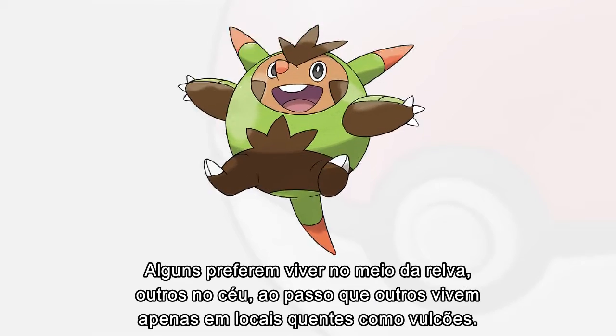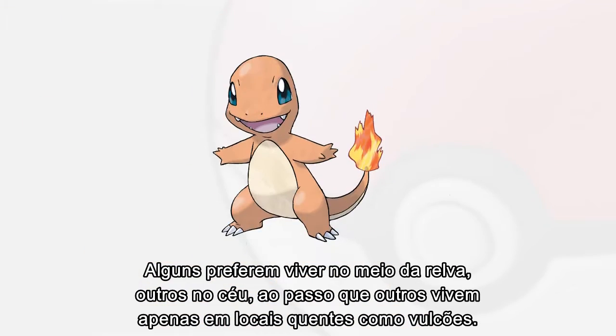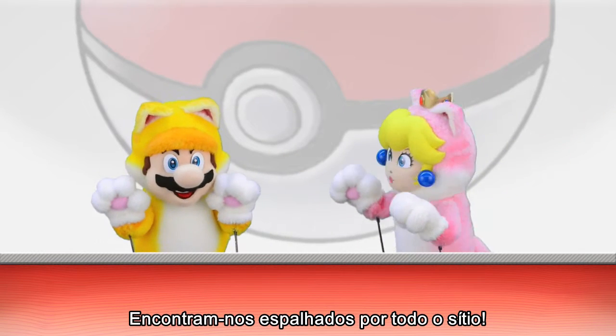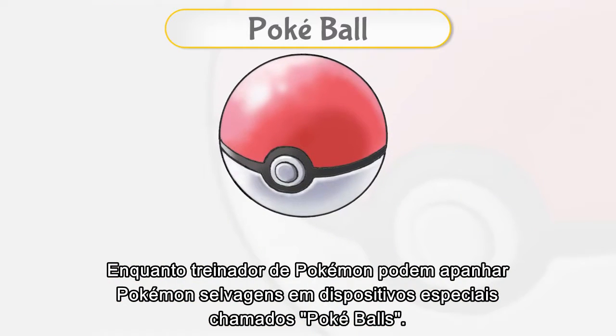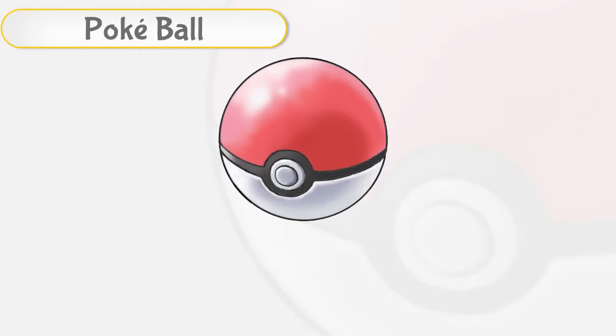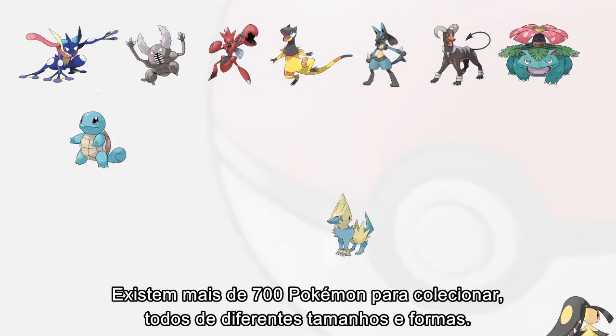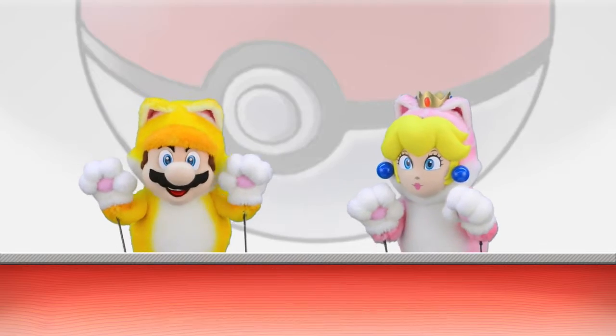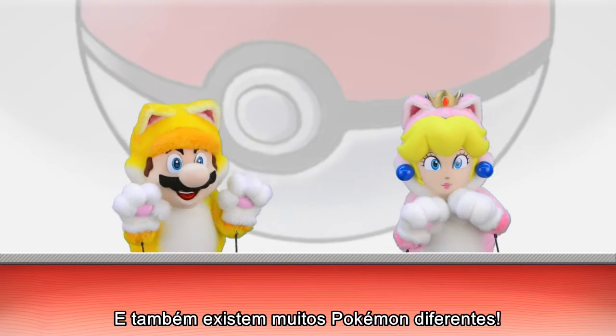Some prefer to live in tall grass, some high in the sky, and some only live in hot places like volcanoes. You'll find them all over the place. As a Pokémon trainer, you can catch wild Pokémon in special devices called Pokéballs. There are over 700 different known Pokémon to collect, of all different shapes and sizes, and there are lots of different Pokémon types too.